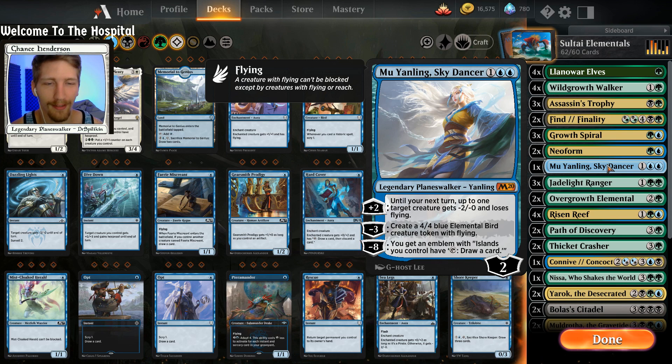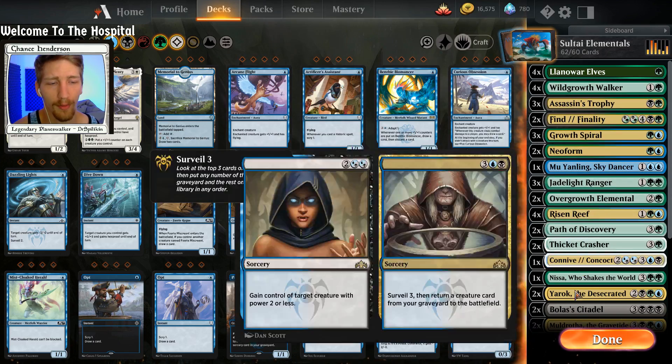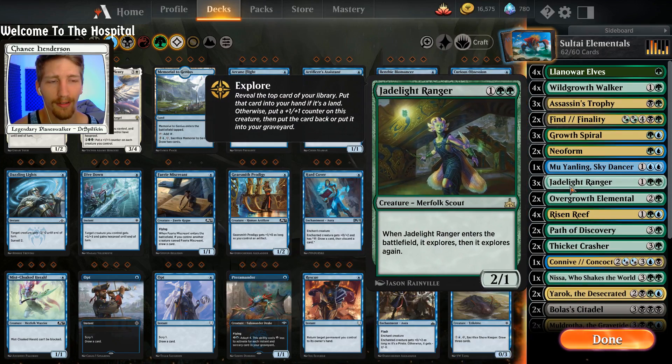If they don't deal with her, you just keep creating these 4/4s, which nobody can afford — you can create them at a relatively quick rate, one every two turns, which is not bad. We have three copies of Jadelight Ranger, which works wonders with Wild Growth Walker, especially if we have Yarok down, which causes the explore ability to trigger twice — so it's going to cause her to explore twice, twice.